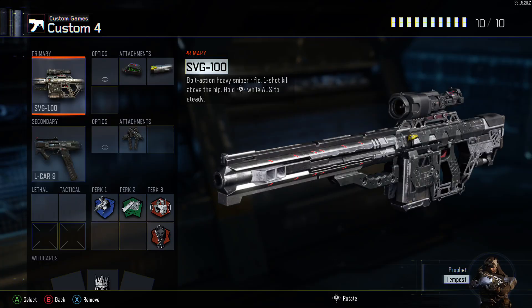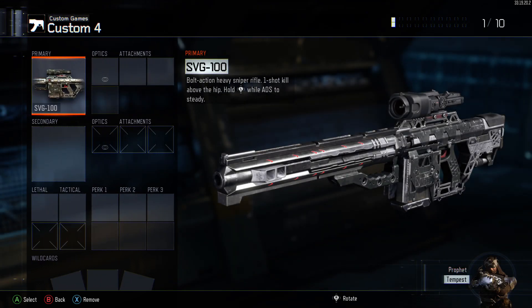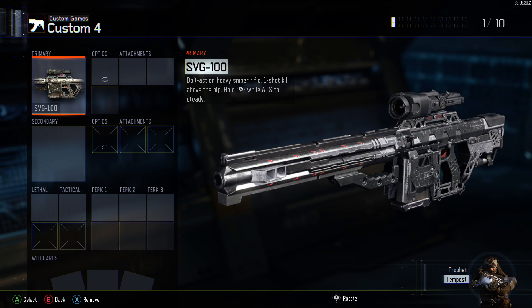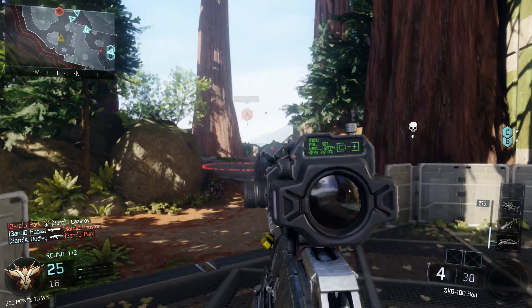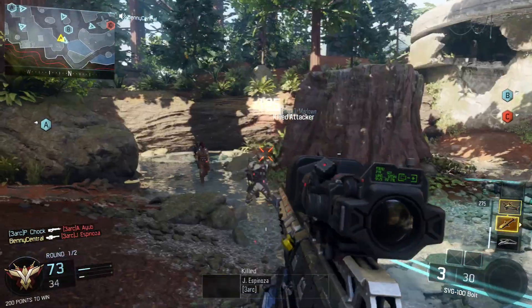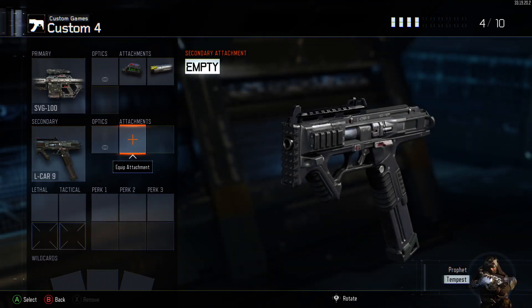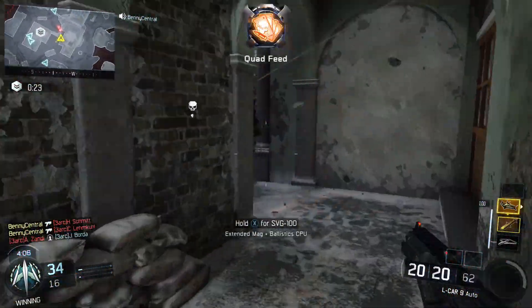Now for the sniper class, which a lot of you are going to be excited about because sniping is so much fun in Call of Duty. You're going to want to use the SVG-100 — it is the last sniper rifle you unlock. The Locus is a close second if you haven't unlocked it yet. The SVG is a one-shot kill anywhere above the hip, which is amazing. Use the Ballistic CPU to reduce sway when looking down the scope, then Rapid Fire so you can fire off rounds more quickly — it's a bolt-action so without Rapid Fire you can't take out multiple enemies fast enough. For a secondary I use the L-CAR 9 with Dual Wield — you can just run in and take everyone out, they're so good.